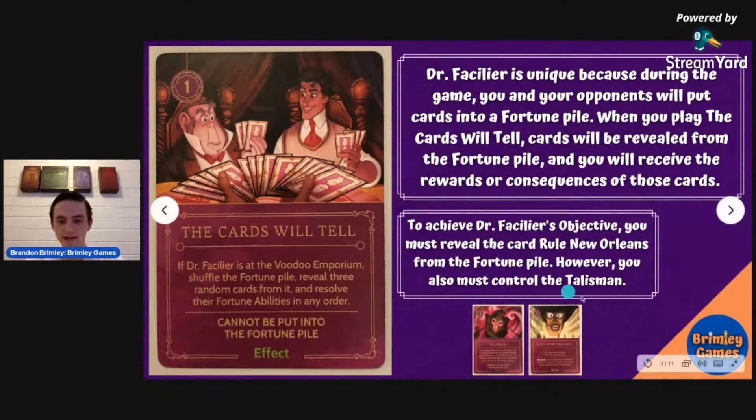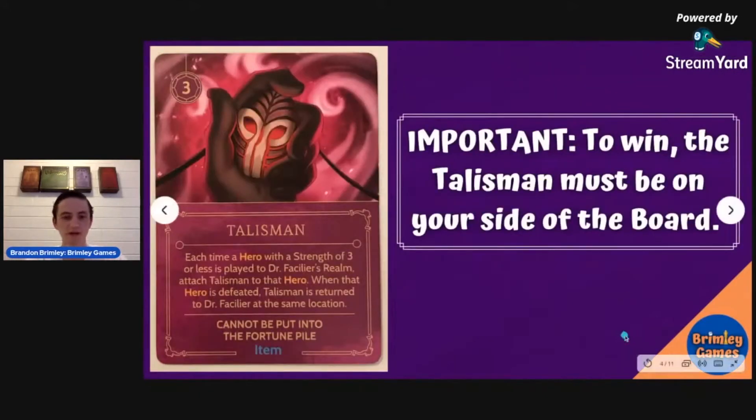You also have to control the talisman. There are some heroes that can take the talisman from your side of the board up to the top, so you have to vanquish them and get it back in order to win.